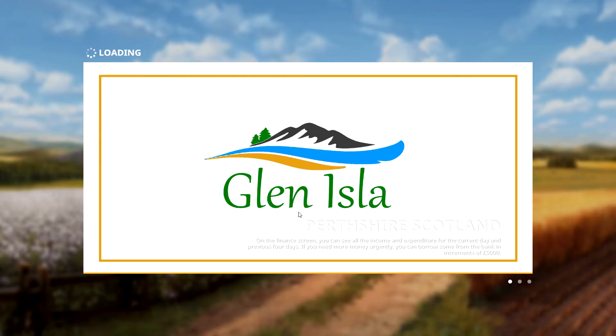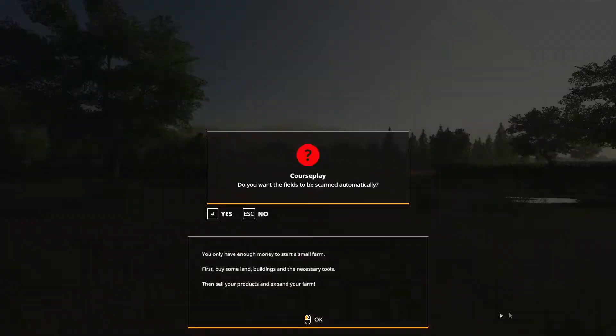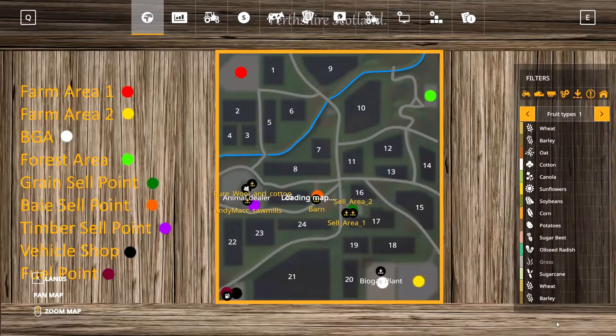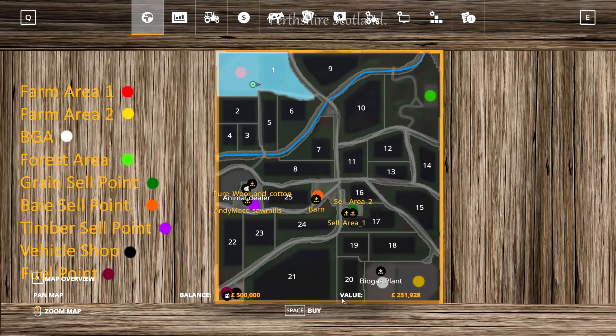Welcome back - this is Glen Isler and we'll have a proper tour. I'll just tell Courseplay and it's also going to be a slight test of Courseplay because I thought we'd have a look at that as well. This is the start area but we'll go down to the shop and pick up a vehicle to run us around. This is your farm area number one, farming number two. If you buy field one it's going to cost you 251,000. If you buy the other one that gives you the biogas plant - no field, just a biogas plant - and that's going to cost you 226,000.